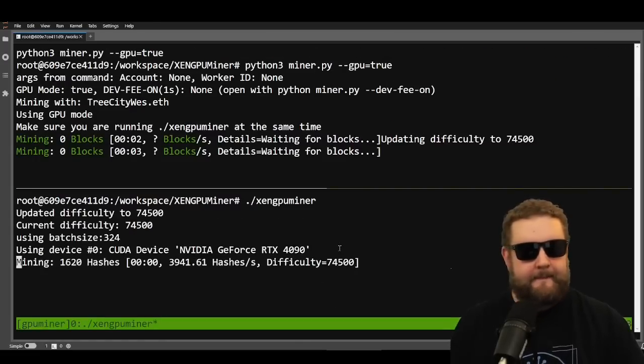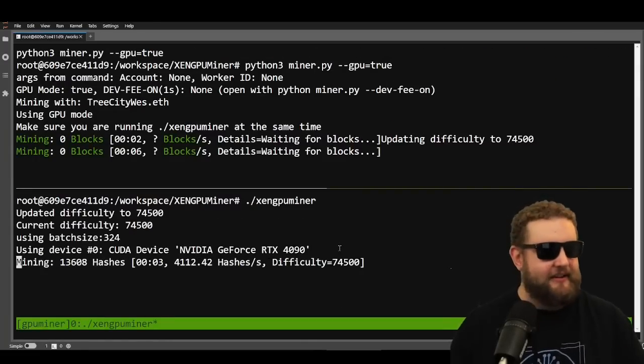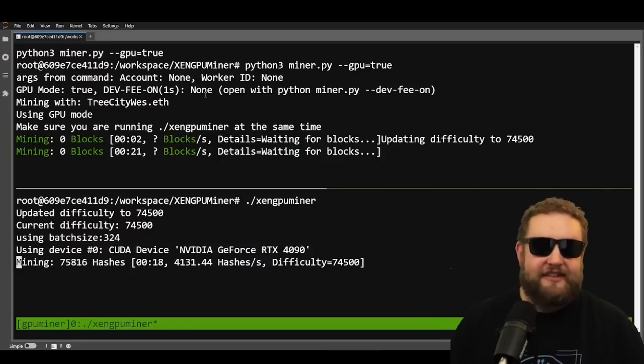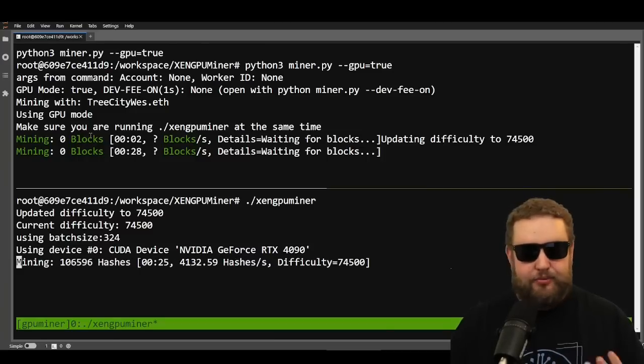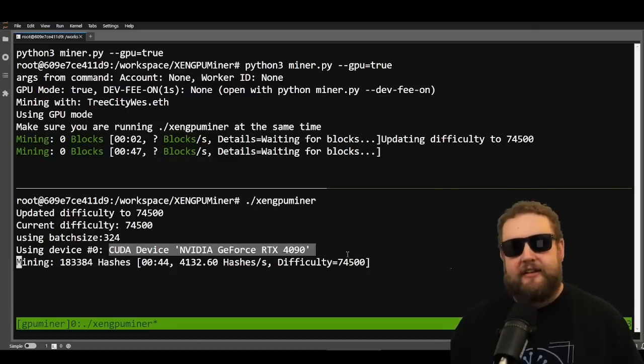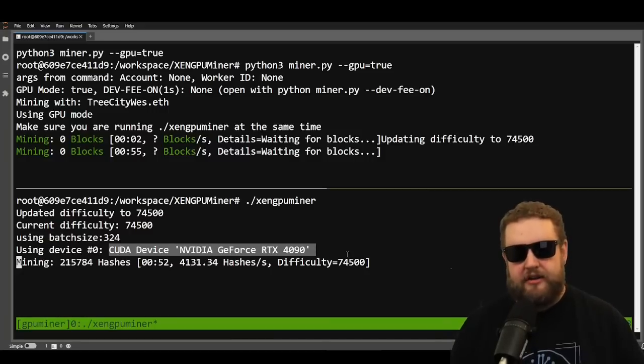Boom — it works perfectly the first time! In the top screen you can see miner.py is running. You'll want to confirm it's using your address — treecitywest.eth. In the recent update they also added the dev fee, so I encourage everyone to turn dev fees on and reward the guy that made the GPU miner. Make sure it lists your card — here it says 'CUDA device: NVIDIA GeForce RTX 4090'. If it says something different like 'undefined', it may not be using your actual card.